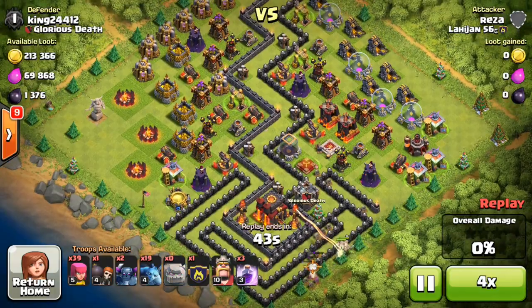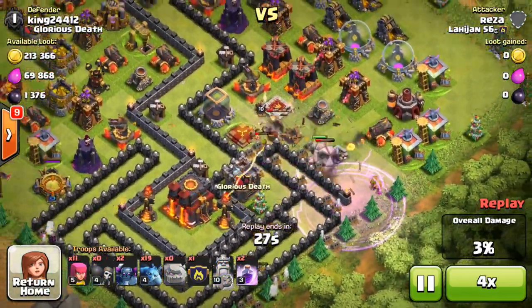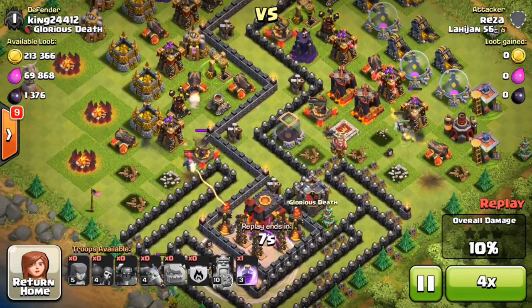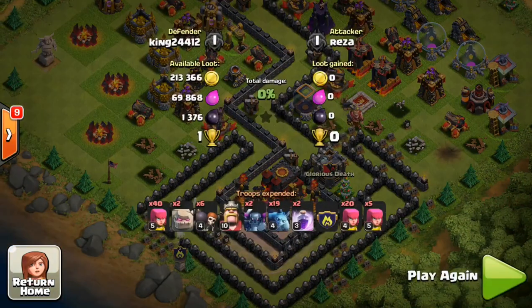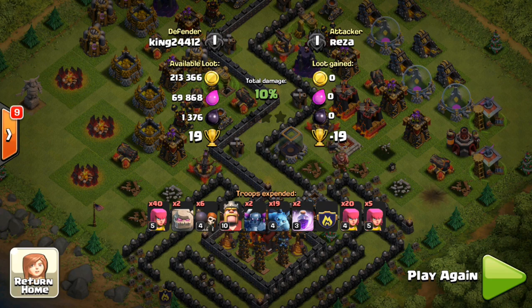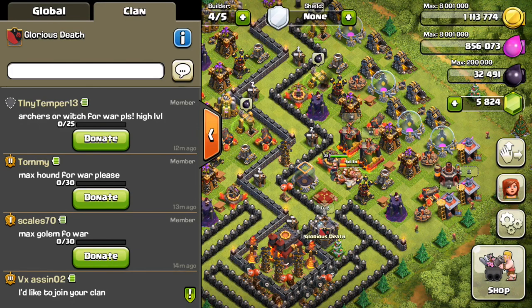Here's one last raid for you guys to watch. This is a defense — this guy tried to go for my town hall and because of the way the walls are, his troops went in all different directions and really screwed him up. He got 10% and minus 19 trophies, so thank you for the free trophies. Go ahead and comment below guys — as always, thanks for watching and I'll see you guys soon. Peace.